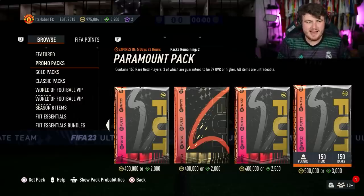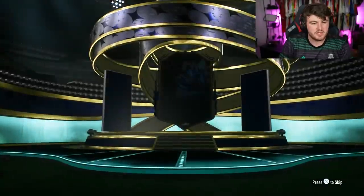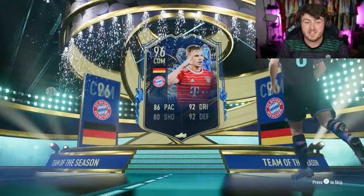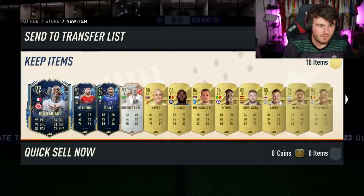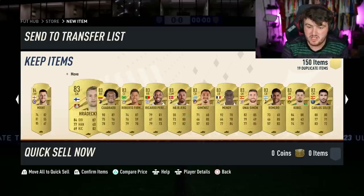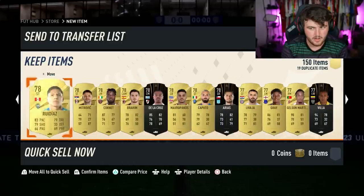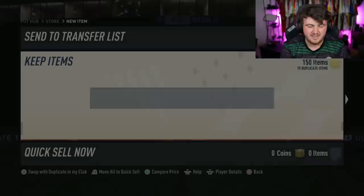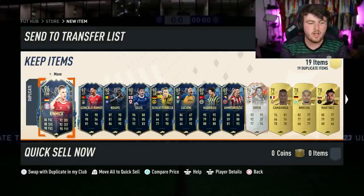I'm going to open up one of these paramount packs because with all the special cards in packs, this could be very, very good — we'll see how it goes. We've got a team of the season. The chat reminded me Messi is a striker, so now I'm looking for an Argentina striker. If we get an Argentinian team of the season — Roberto Collison there is not bad, but have we got a footies hero at the end? Two more icons at the back — it's not insane. I feel like that could have been a lot better.